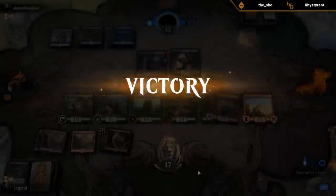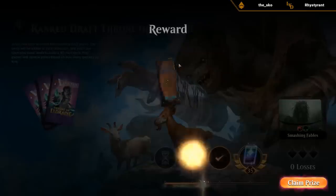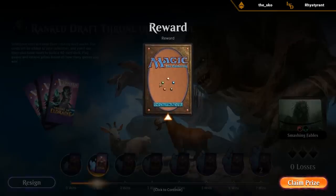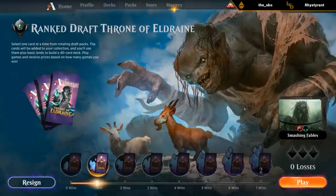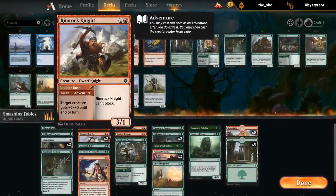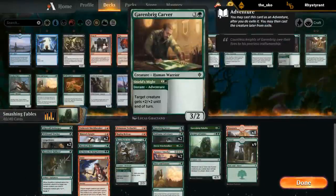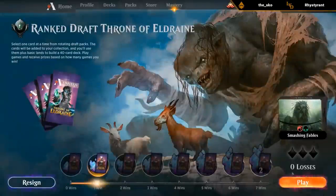A bit of a messy game, but we survived double Covetous Urged, so that's pretty nice. That was a very lengthy, grindy game — Halberd really shined. I could see it being a bit clunky in more aggressive matchups where we don't have time to move it around. I think I'm okay with keeping one Halberd. The only other pump spells in the deck are Double Rimrock Knights and the Carver, which all have additional utility. So I think I'm still happy with the configuration.